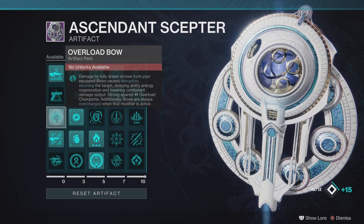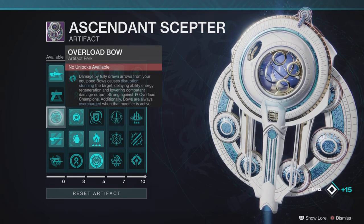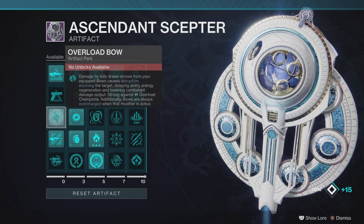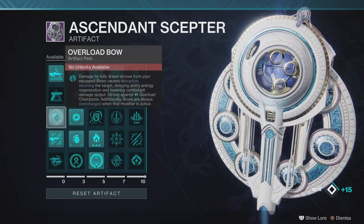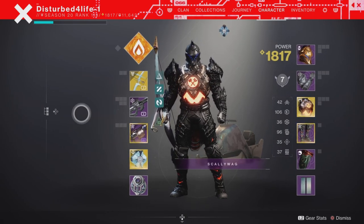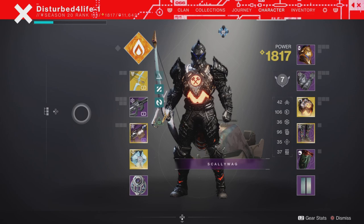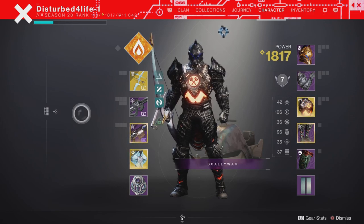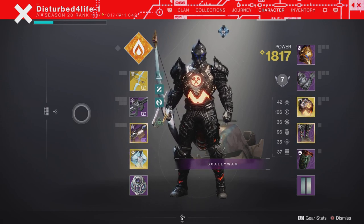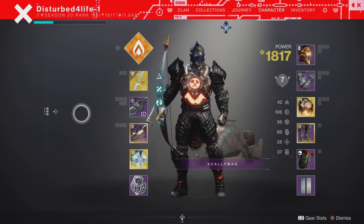If you get this and use your Overload Bow, then in theory this should work with the Wish-Ender bow — it should synergize perfectly well, allowing you to cause Overload Champions to be stunned. I want to let you know now: I've actually seen these videos, and there are recently made videos — not just one, quite a few — that swear by Wish-Ender being a very good bow to synergize with the anti-Overload champion mod.